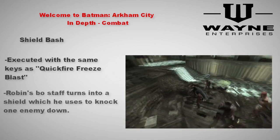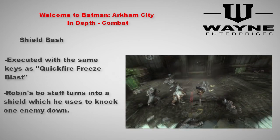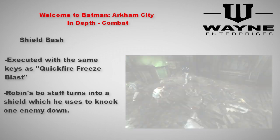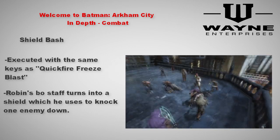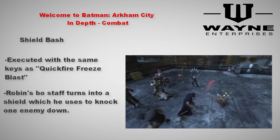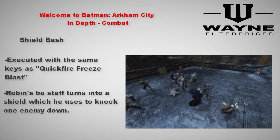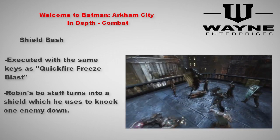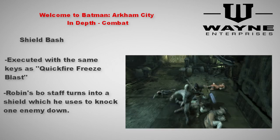Finally, the last gadget is Robin's bullet shield. Quick firing this gadget is the same as quick firing the freeze blast for Batman. If you're looking for a quick way to knock somebody down for a ground pound, this gadget should do the trick. It's much faster than the Ultra Stunt. I've done the tests and no matter how much you use this move, it will never actually knock out a thug, so be ready for a ground pound.